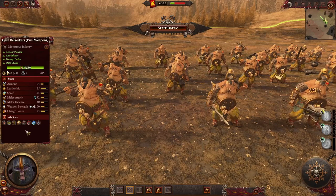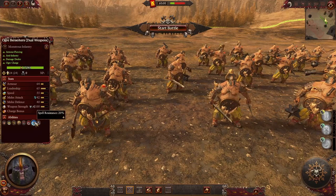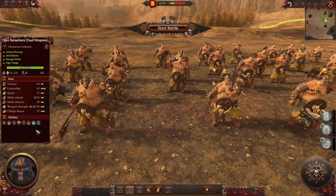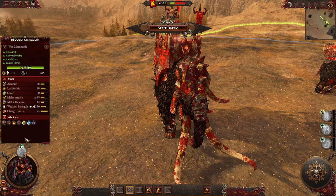Some ogres don't mind serving the blood god, so we're getting two new units. The first one is Ogre Berserkers with dual weapons — that's your anti-infantry monstrous infantry, which got magical damage on melee attacks, causes fear, two resistances, the berserker ability, ogre charge, and can also be used as a wallbreaker. Here's their second version with great weapons — this one is considered anti-large — with magical damage and all the same passive abilities from the previous version.